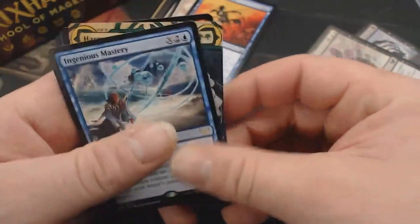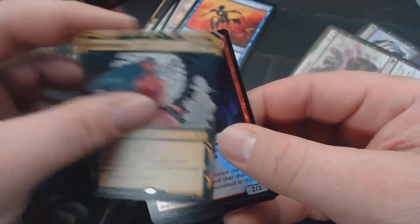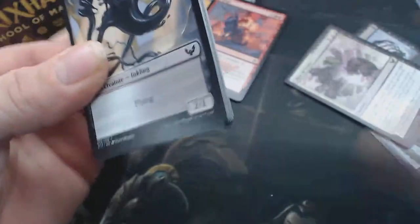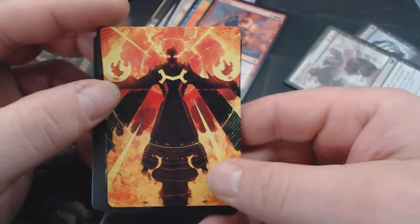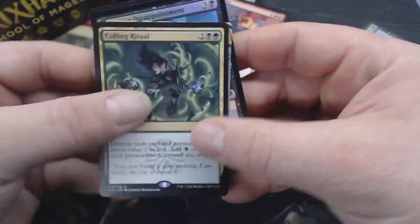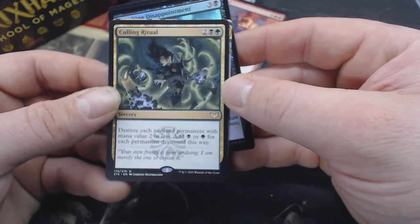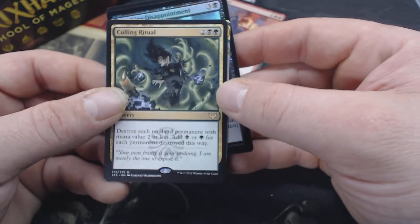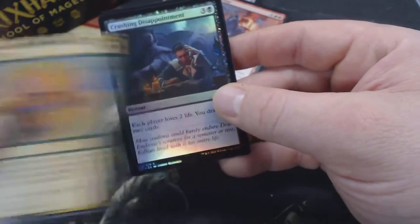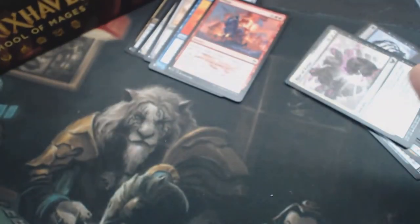Ingenious Mastery. What a pretty Harmonize. Greening Ingus. And we got a Pillage — list card number five. That's that Urza's Rage art. Common Lesson. Poet's Quill — 1/1 with Lifelink. Culling Ritual for a double rare: destroy each non-land permanent with mana value two or less, add a mana for each permanent destroyed this way. That's a Commander card if I've ever seen it.